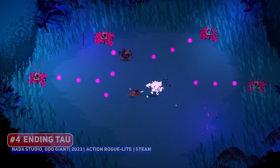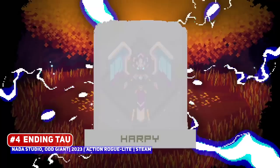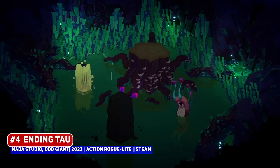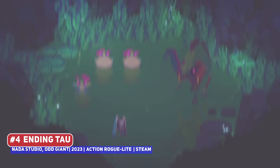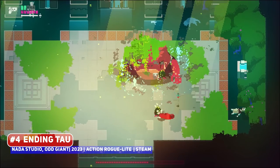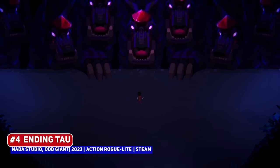Another amazing looking game is Ending Tao, one where you're fighting mythical monsters and has a mechanic that allows you to transform parts of your body into different forms, which grants you new abilities. I think that this looks amazing, certainly giving off Hyper Light Drifter vibes, where you're battling against the forces of the god of darkness, Tao, cleansing the world of his curse — certainly one to watch.